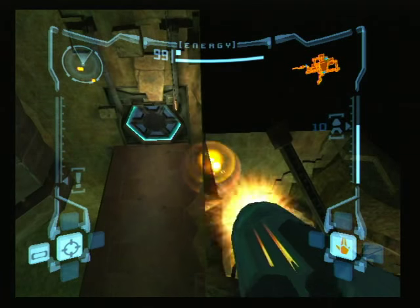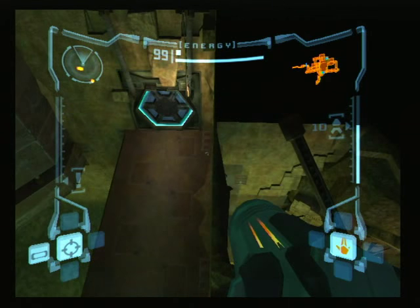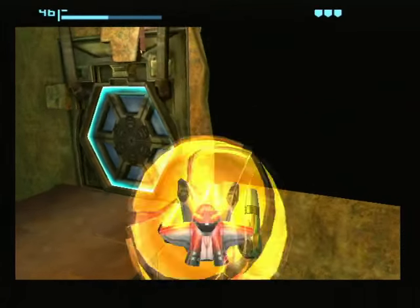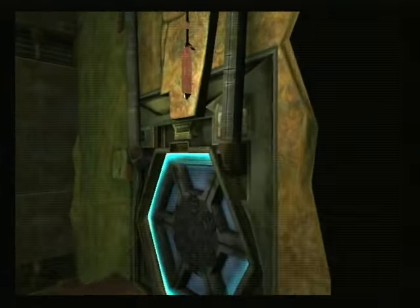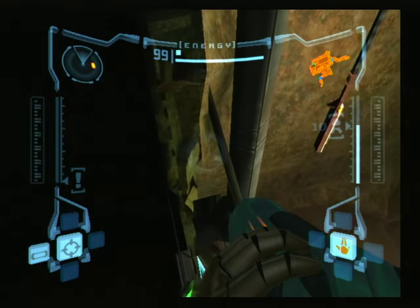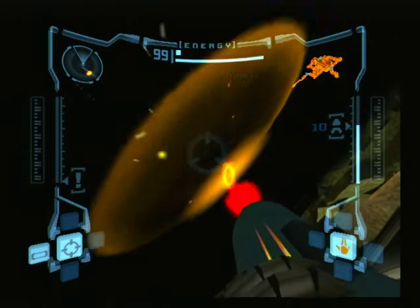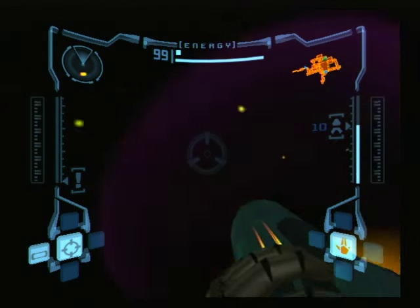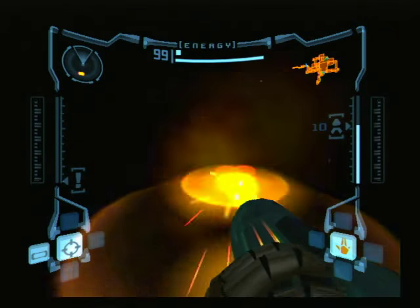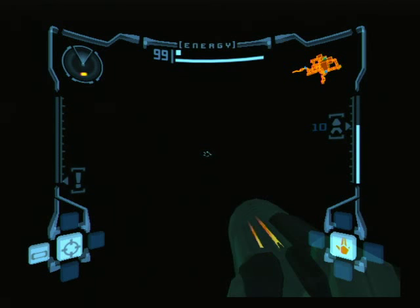You want to jump to the load trigger, which is right about here, and then jump onto this door before the room is finished loading. If you're not an idiot like me, you'll just simply jump and then jump onto this door before it loads. From here, you just pepper-shoot the door to make sure it's done loading. Basically, when a room is loaded, the collision will be there but the textures just aren't visible until you actually go to the room. So once the room is done loading, you just transition by holding forward and jumping forward.